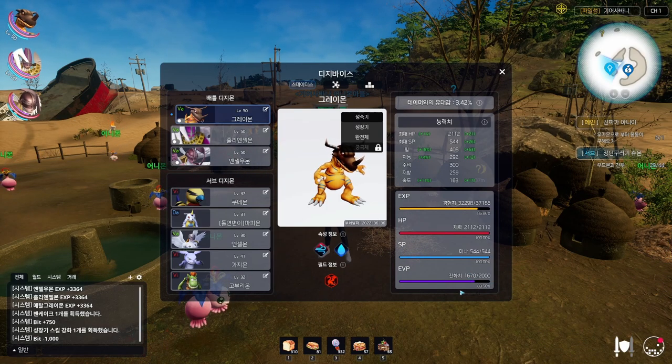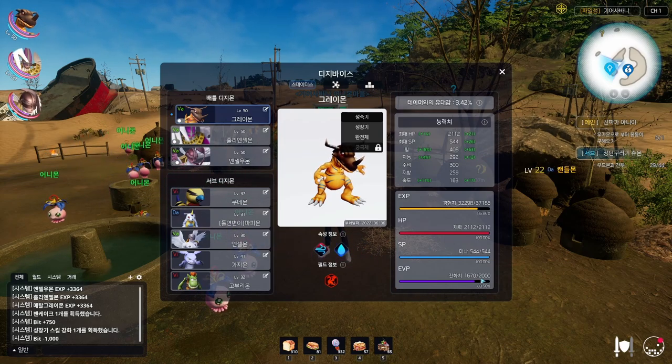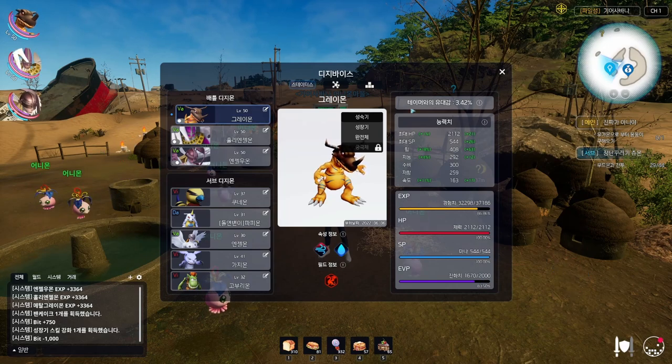In order to stay Digivolved, you need the EVP gauge. You can buy items which are 4,500 bits each, but they only restore 10%. Do not spend money on them — it sucks having to go back to Rookie form and grind, but trust me, do not waste 4,500 bits. You could easily use that money elsewhere.